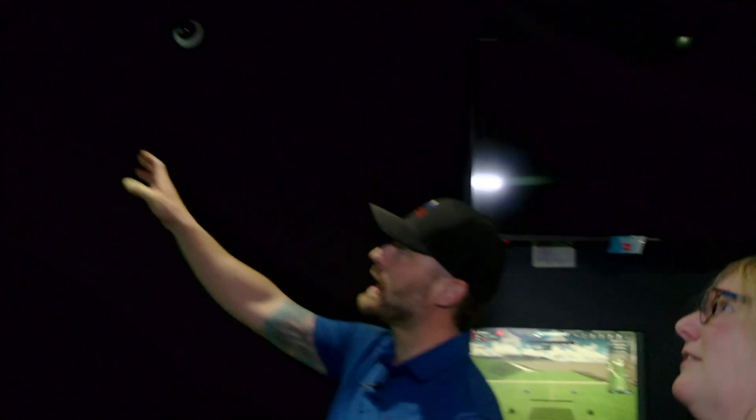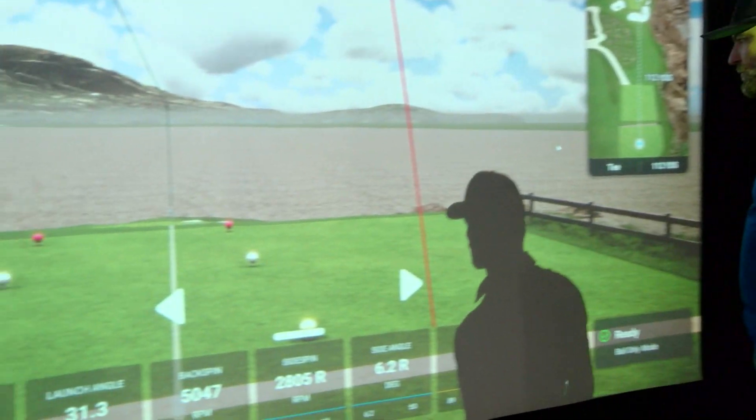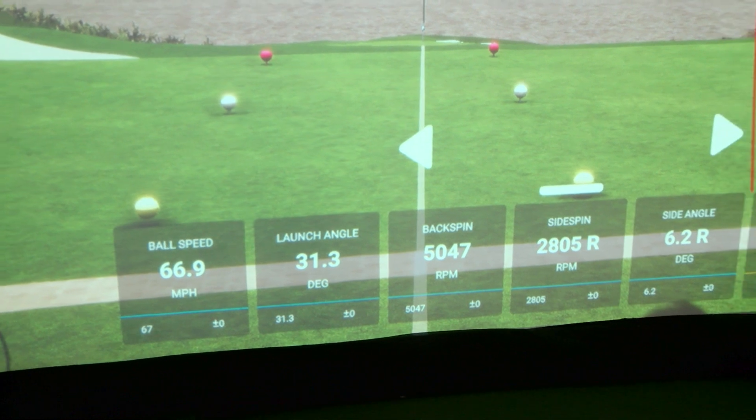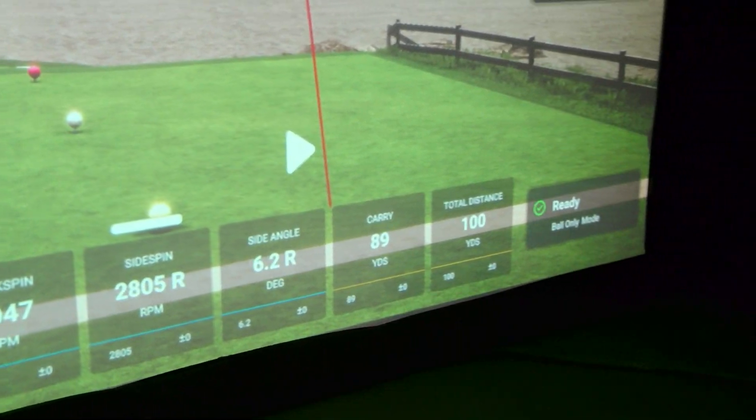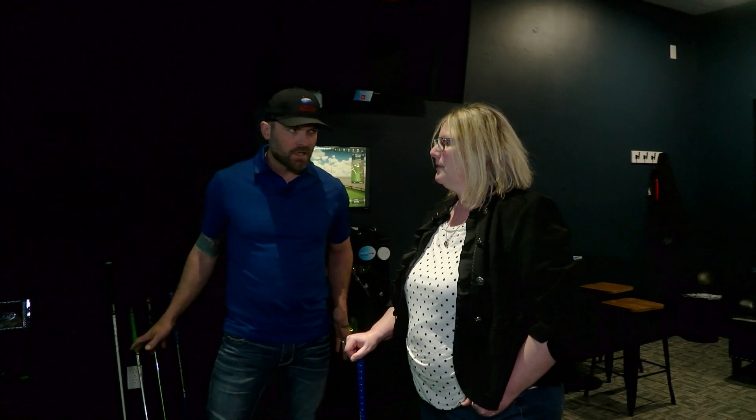There are four high-speed cameras here — this is called the GC Hawk by Foresight Sports — and it is reading every little aspect of your swing. You're going to get information like ball speed, launch angle, back spin, side spin, side angle, carry, and total distance. It'll save that information too — you can create an account and it will save every hit you ever have so you can look back and really analyze your game.